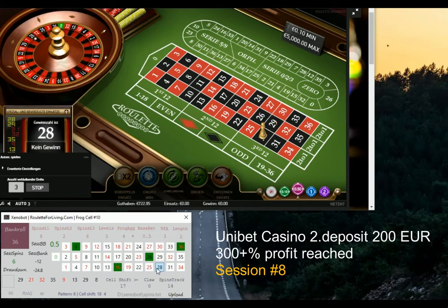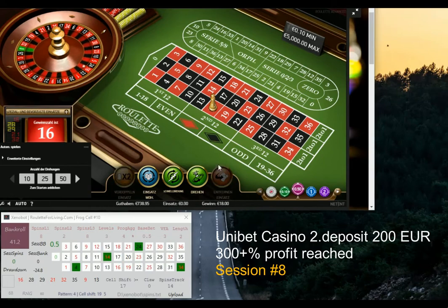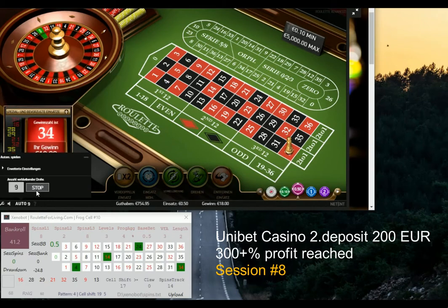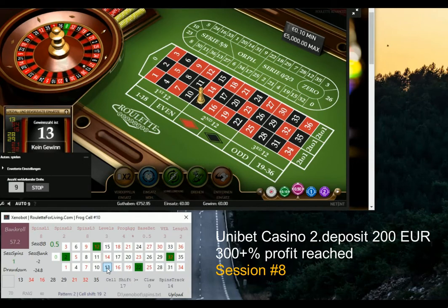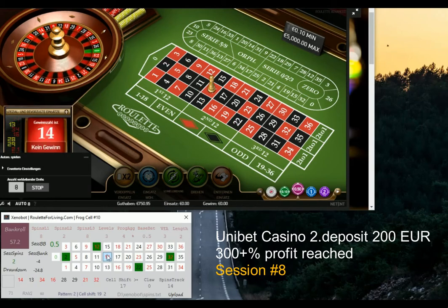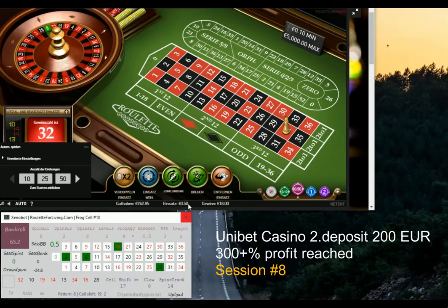When cell shift is equal to or higher than 17, the prediction appears — this is the newest version of my algorithm, Xenobot. This is a real money-making app for me. On my second deposit I've already achieved 300% profit, and this session — less than six minutes, 100 euro profit with a 50 cents base bet — is really impressive. There may still be one copy of Xenobot available on PayPal. I will not increase the number of copies, so if you're lucky enough to grab one, do it — it'll be gone very soon. Thank you for watching this great session. See you next time!